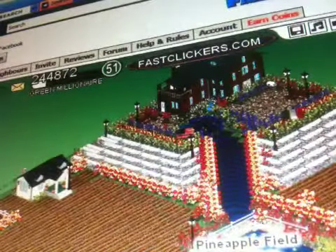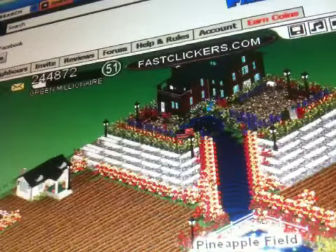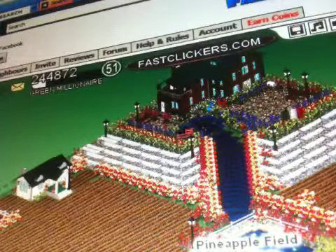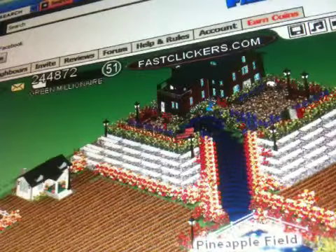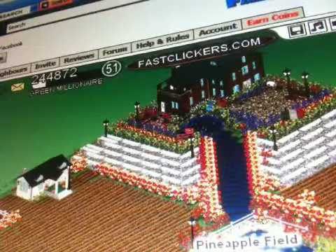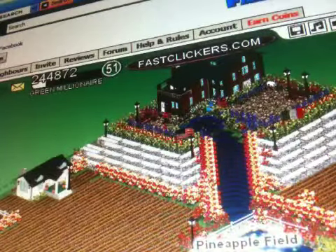Anyway, good luck. Go to FastClickers.com and you can do this — harvest, plow, seed your farm and anybody else's just by holding the button down. Good luck and happy farming.